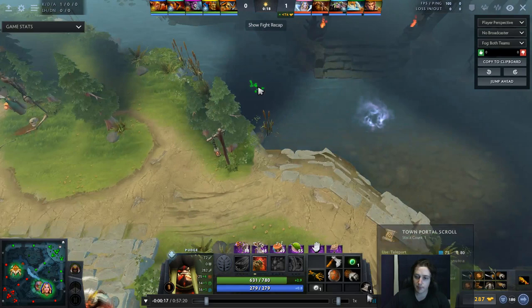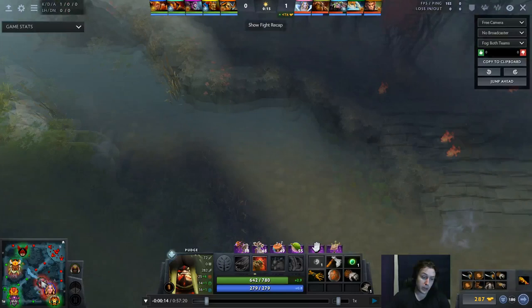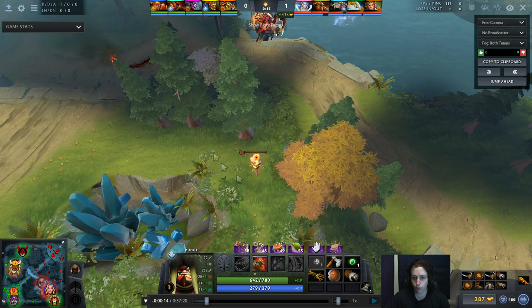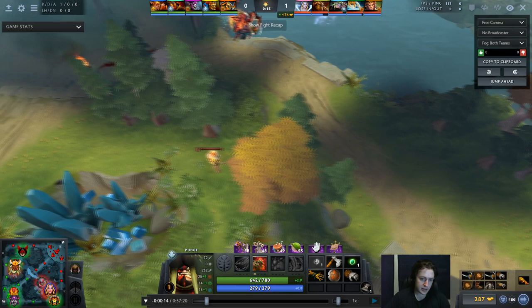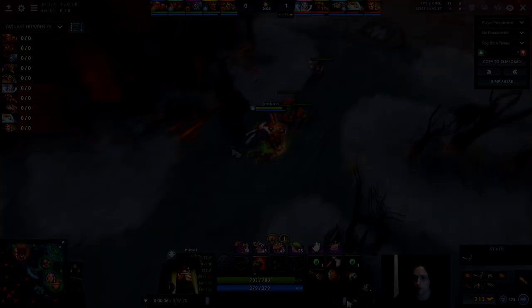What I do with the ward — which I beg my supports for — is place it scouting the bot Rune. This hero is excellent at rotating out of the middle lane; that's kind of how you want to play it. You want to push the lane in with Rot around every two-minute mark, look to pick up a Rune, and then rotate somewhere and get a kill. This ward shows the bot Rune, which is excellent. The top Rune is so close to the mid lane that I can just walk up and see if it's there, so it's very easy to check both runes at once.